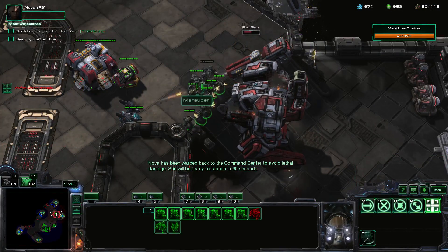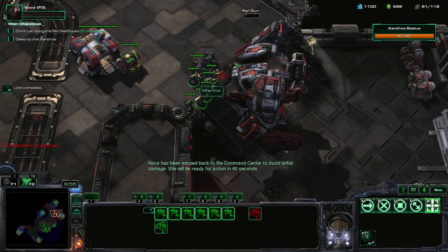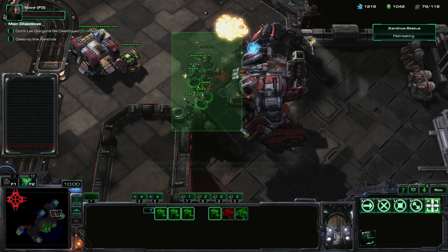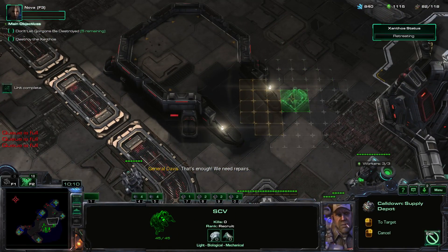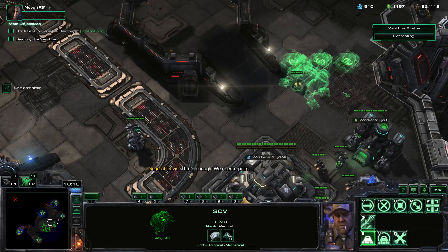I think the railgun doesn't really do much against the units because it one-shots them, but it takes so long. I should be able to beat that. Macro's starting to fall down a bit, so let's build a couple of those there, and a barracks there.